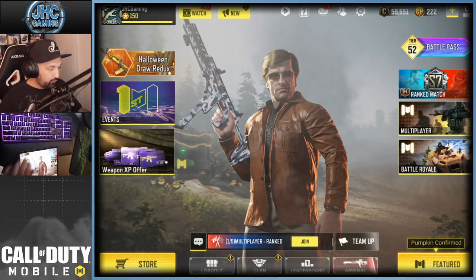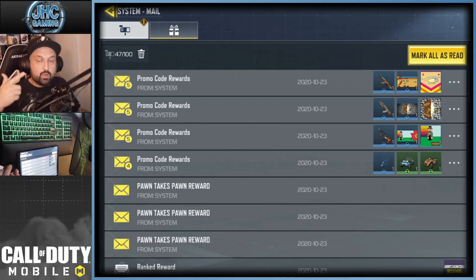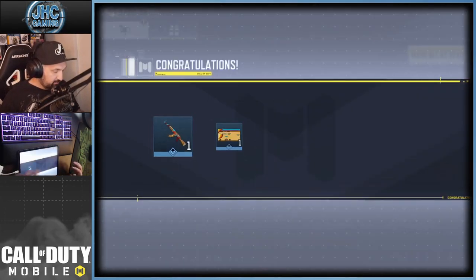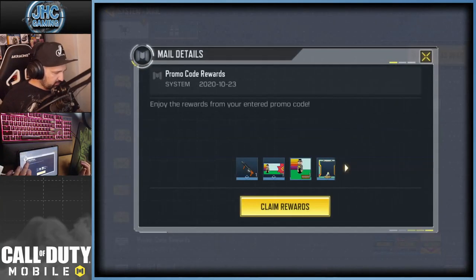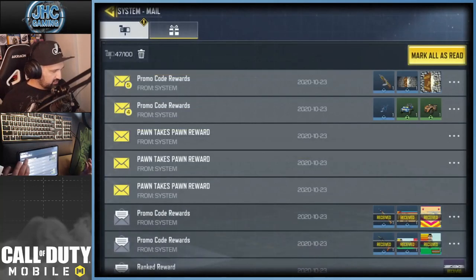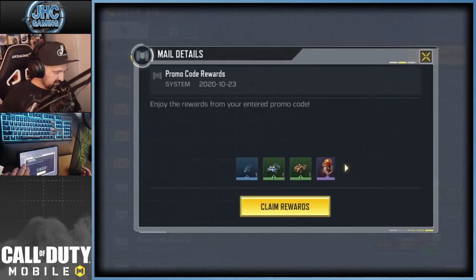I redeemed all four codes and you check your mailbox inside the game. The first gift was for the poster, second from the darts, third from the soccer ball, and the last one at the bottom is the soldier skin for completing all three achievements. The gifts include a Chopper Command AK-47, frame avatars, a Striker skin, a BK-57, so three frames and three weapons total.